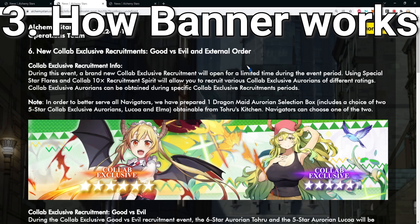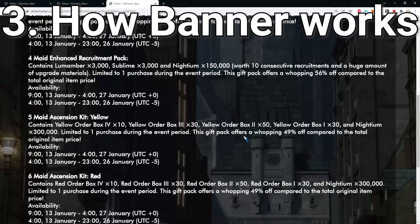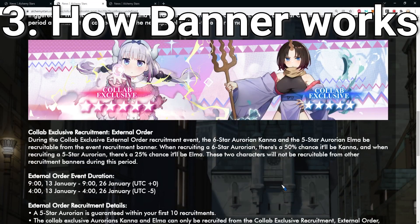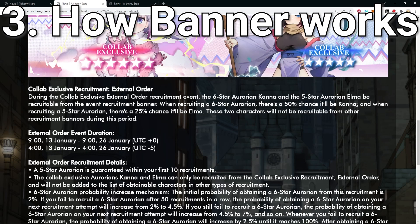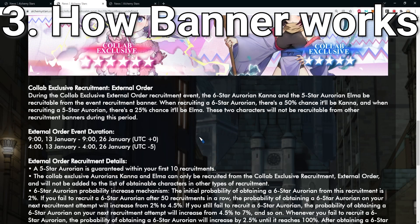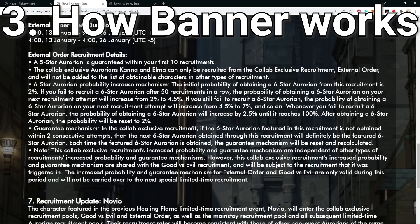The third thing to keep in mind is the banner. There are actually two banners: one includes Toru and Lucoa, and the other includes Kana and Elma. As usual, the chance of getting Toru is 50% when you pull a six-star, and the chance of getting Lucoa is 25% when you pull a five-star. This is a limited banner — they will not return to the main banner after the event ends. For the Kana banner it's the same: 50% for Kana and 25% for Elma.